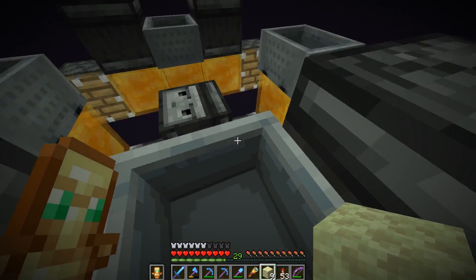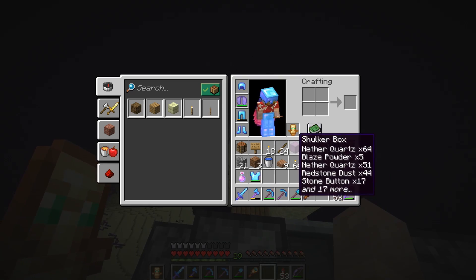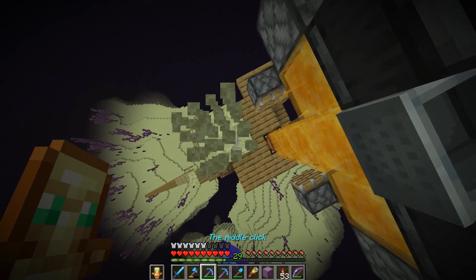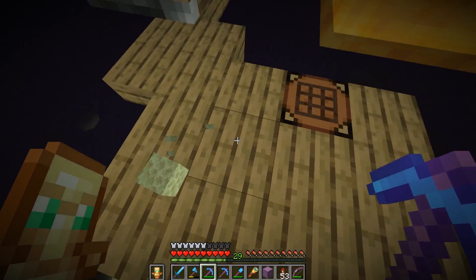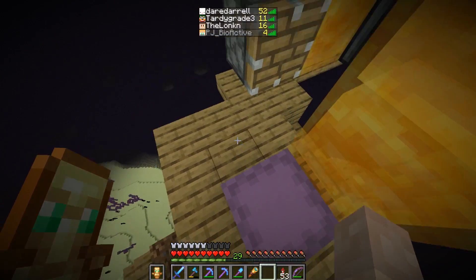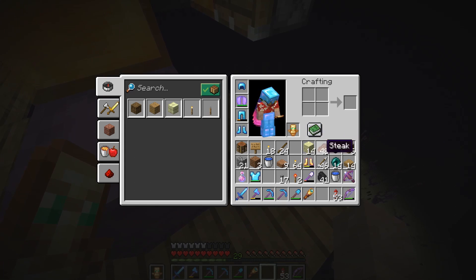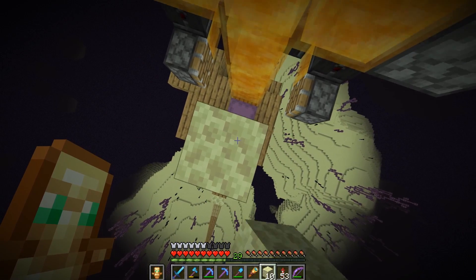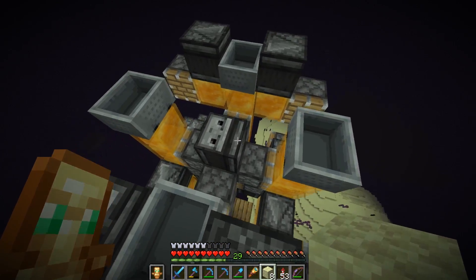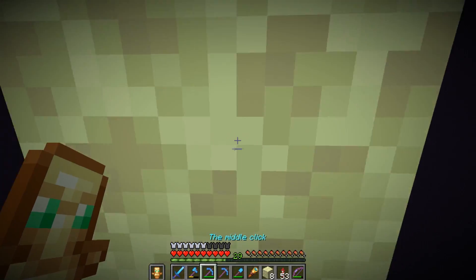This is after the test run with my friends — I just rebuilt it, and you'll see why in a moment. Here's how the machine works: you sit on the minecart in the direction you want to go, place a button on a piston, then hold on to the minecart and it will go that direction.